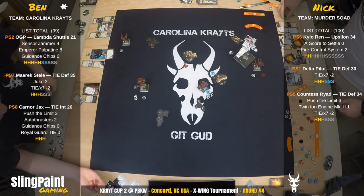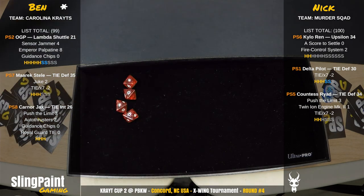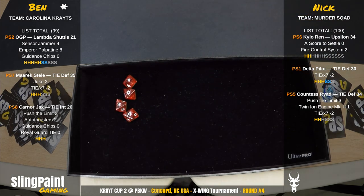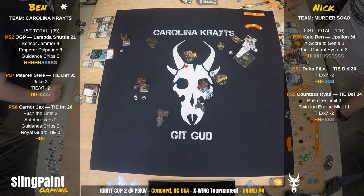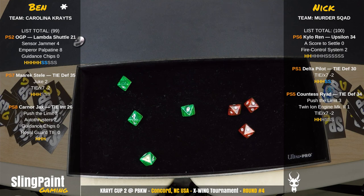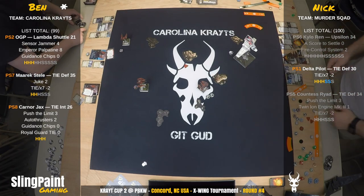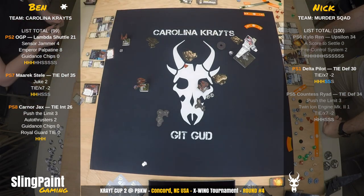I think it was console fire. Three hits and a crit into Ryad — Direct Hit! Ryad is off the board! The Delta's shooting takes one. Merrick Steele — holy cow. Ben just took off two ships in that one round: Kylo's down, Countess is out for Nick. This is not looking good for Nick. He's just got a Delta with two shields left on it.